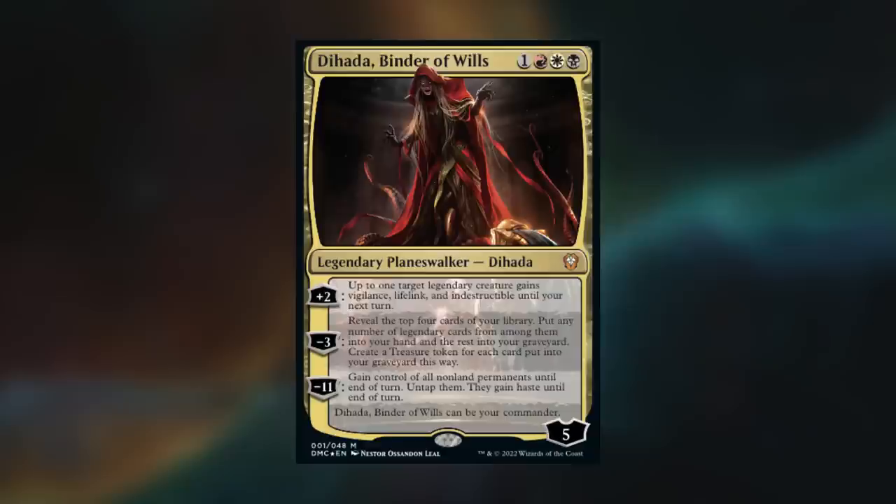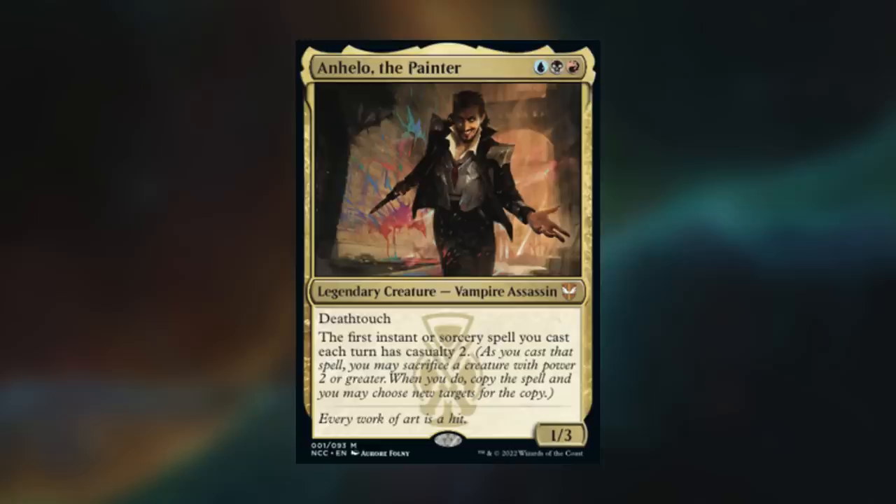Game review time. That was a spicy one, and I'm continually impressed with how well the Diata Binder of Wills deck is, even as a precon. I'm strongly considering using her as opposed to Timden Bilesmasher, because I want to fill up my graveyard and ramp, and she does both of those things. Anhello the Painter was also an interesting commander, and although I knew Casualty was a mechanic, I'd never actually seen too much of it in action. It's cool to see a Commander who gives all your spells Casualty, and Max did a pretty good job of running ways to recur creatures and abuse them to get extra copies of spells.